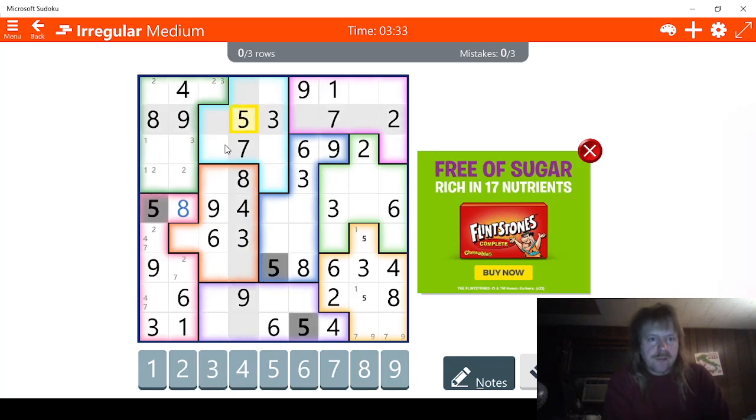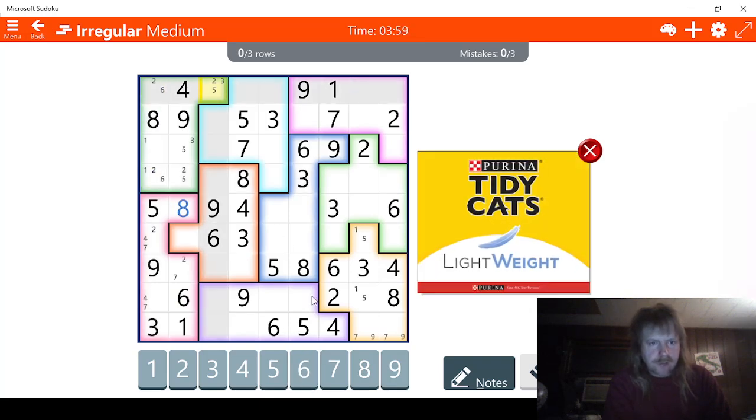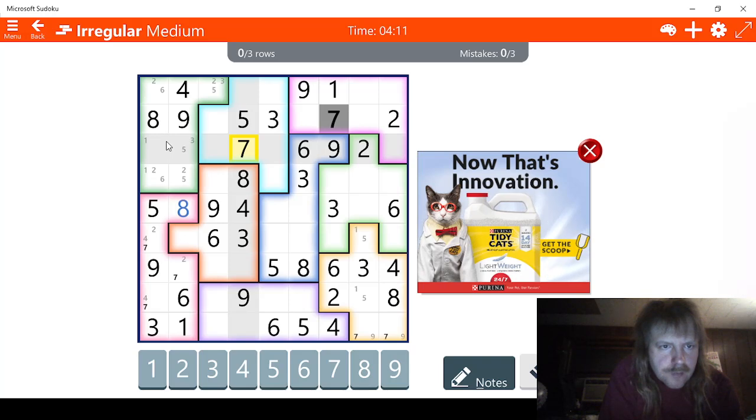We have a four; we need fives. That's the only thing that helps us, so there's three possibilities for five here. Let's check sixes — I see three possibilities for sixes here. This could be a six, this could be a six, and this could be a six. No, this can't be a six because of that. So we have two possibilities for six — that's nice. Now sevens — this can't be a seven here. So we have four possibilities for seven then. That's nice.